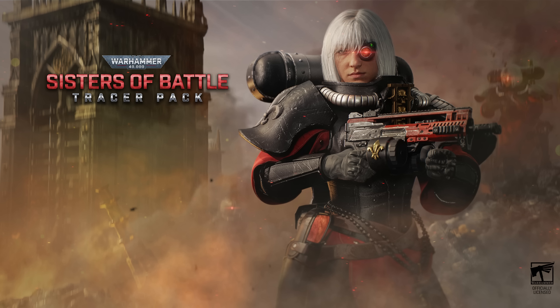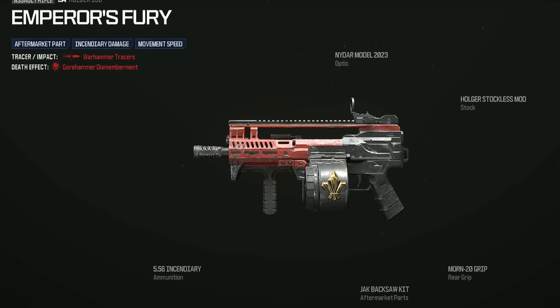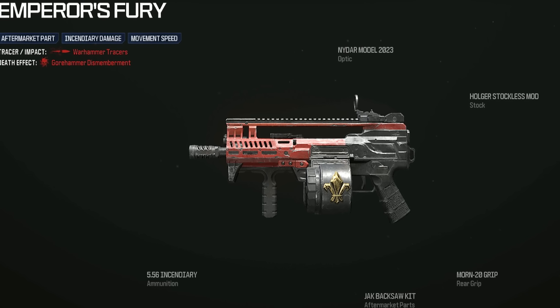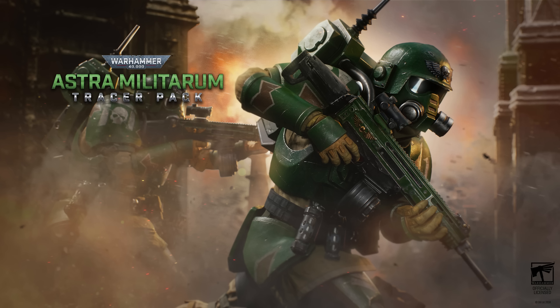The next bundle is the Tracer Pack Warhammer 40K Sisters of Battle. Join the fight with furious zeal by equipping the Battle Sister operator skin, and decimate foes with the Heretic's Bane LMG blueprint and the Emperor's Fury assault rifle blueprint — both featuring Warhammer tracers and Gorehammer dismemberment, including an aftermarket part on the Holger 556. Additional cosmetics include the Imperium Aquila weapon charm, Valorous Heart emblem, Daughters of the Emperor loading screen, a large decal, and a sticker.